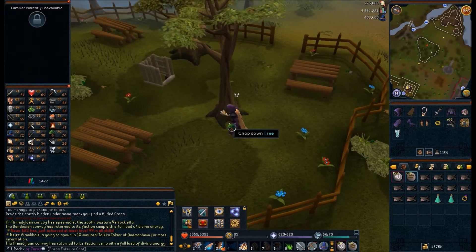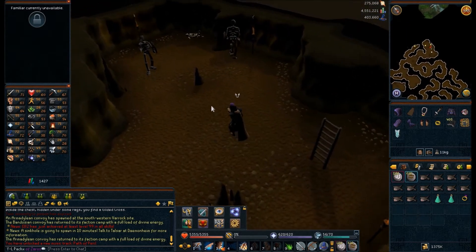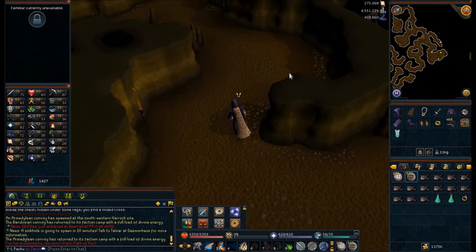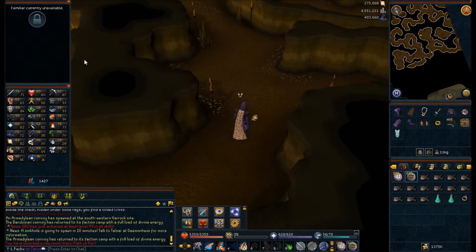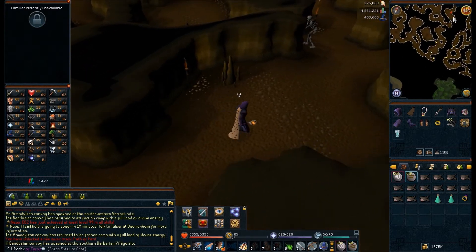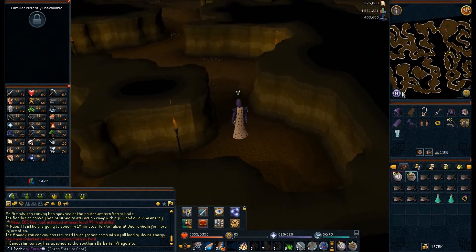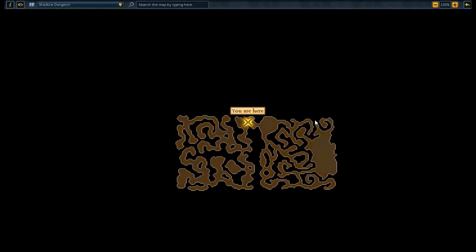I have auto-retaliate turned off so we don't lose any runes in case these people start attacking us. Is he going to be aggressive? They're not aggressive — these are pretty good guys. What about shadowhounds? There are some shadowhounds in here, I do believe. We go down there, then we go up, go down there, then go up here. I think the hounds are a bit further on, and then we go down once more. It says we can safe-spot this guy, and that would be preferable because I don't like confrontations.